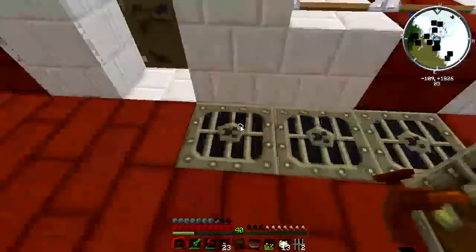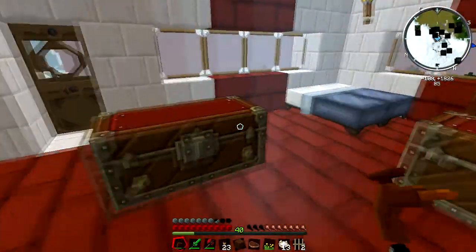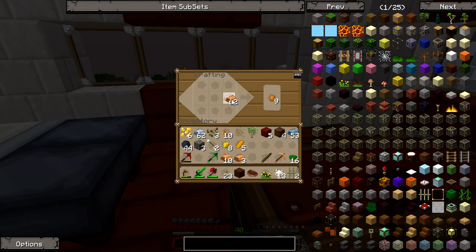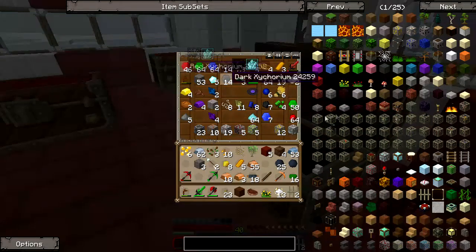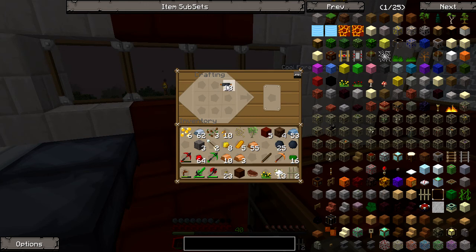We've got some coal sitting in here, and some more rubber here — good grief. So for these two machines we're going to need copper cables, which we have plenty of. Let's make three batches of that — one, two, three — and you just sandwich it right in the middle. Look at all this copper cable we've got now. We also have a whole stack of redstone, so let's take our cable and make two of these so we don't have to come back and do it later.